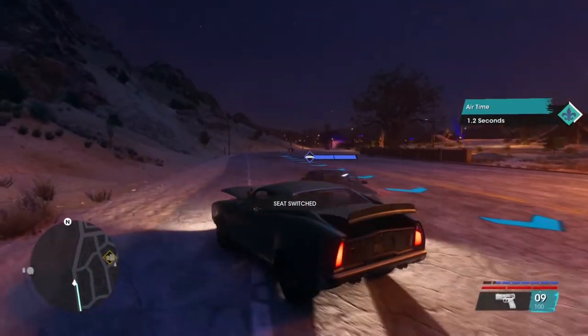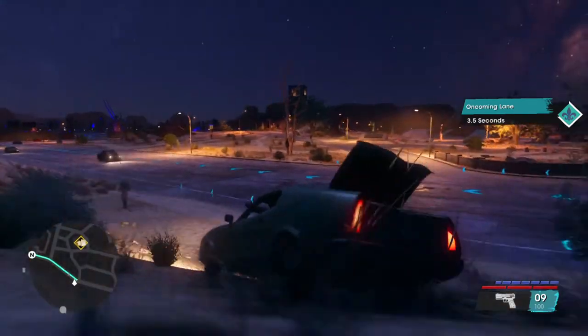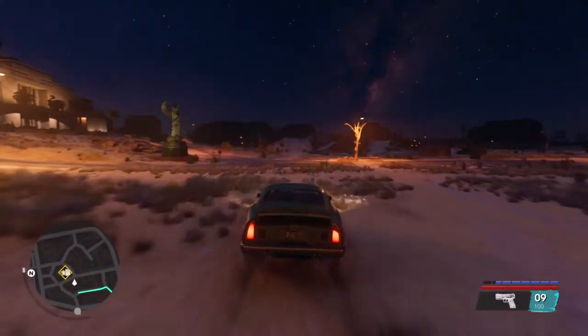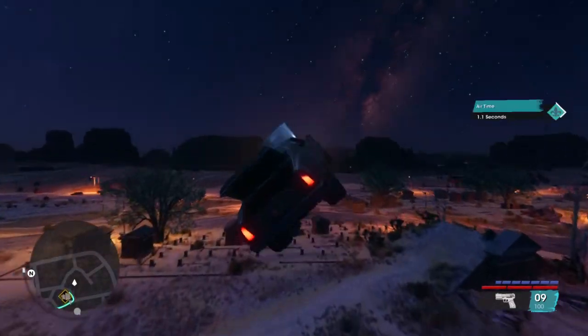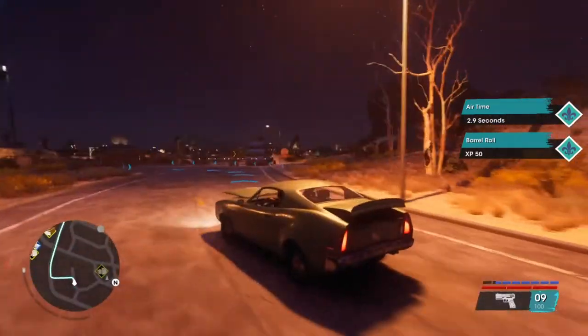Simply come up high and go down because we're going to go pretty fast. Skip this jump and go for the next jump to get the speed. Then you need to hold the handbrake and turn left, and that's pretty much it.